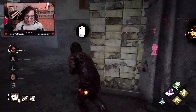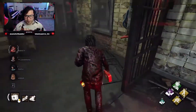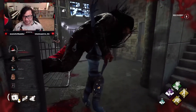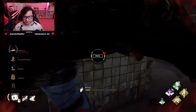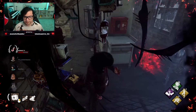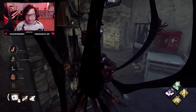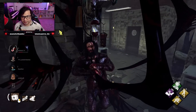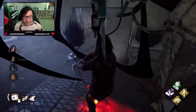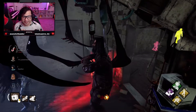Oh my god, we're so gonna die here. Okay, second hook, second hook. She's probably gonna kick the gen. Bad thing is I don't have Decisive Strike. Hopefully my teammates have BT, because if not then I'm probably not getting out of here. This Spirit hates us.